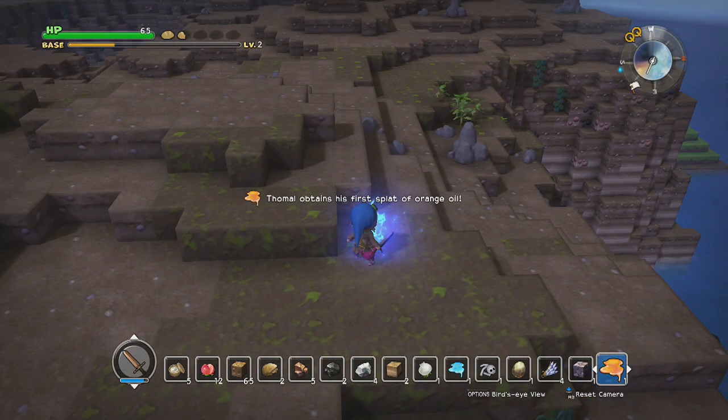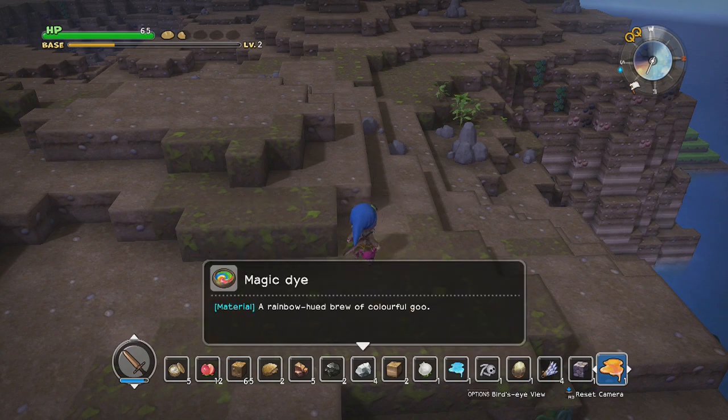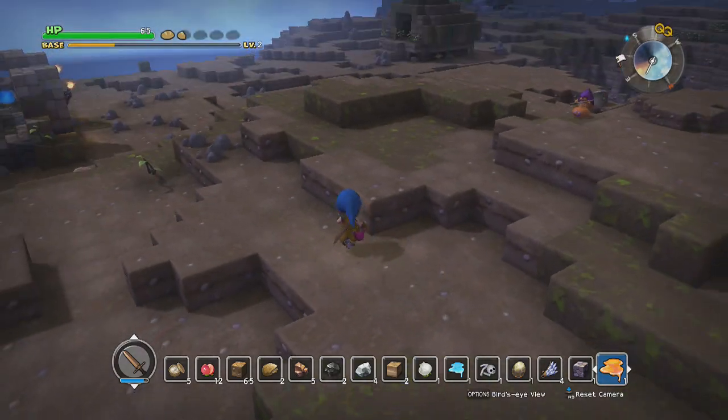There we go. Yeah, that was our first part of orange oil. Wayfarer's clothes. There we go — magic dye. Anything else? Nope, that's it. Oh, speaking of clothing — there we go. Now we're looking a lot better.